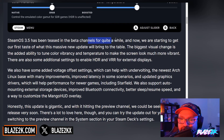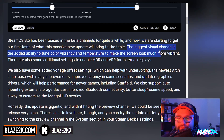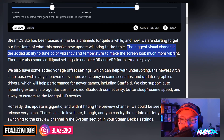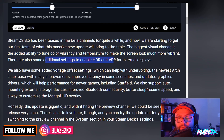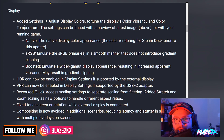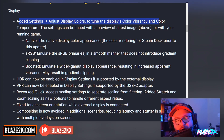It's been teased in the beta channels for quite a while, and now we're starting to get the first taste of what this massive new update will bring to the table. The biggest visual change is the added ability to tune colour vibrancy and colour temperature to make the screen look much more vibrant. Looking at the changelog, they've added the vibrancy and colour temperature mode which is going to let those colours pop a little bit more on your screen.